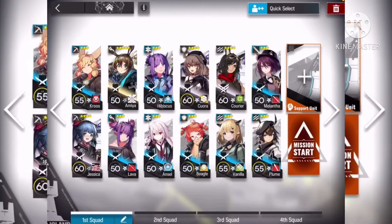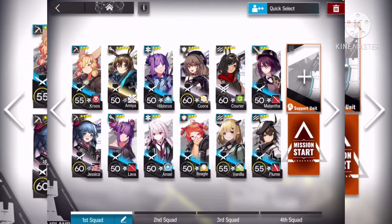Okay guys, so these are the operators you guys would need to actually use: two snipers, two casters, two healers, two defenses, three vanguards, and one guard.